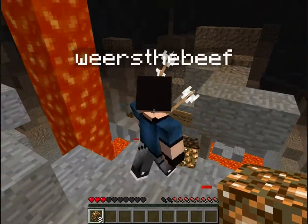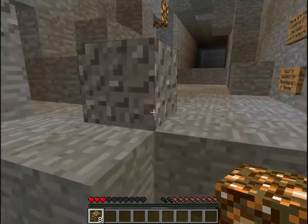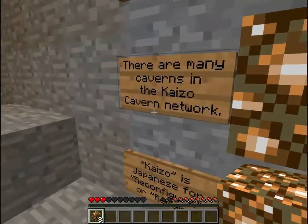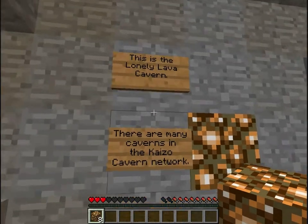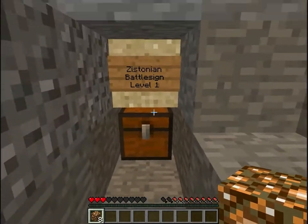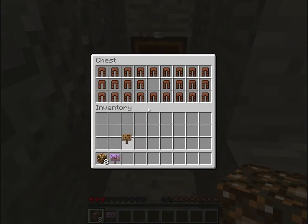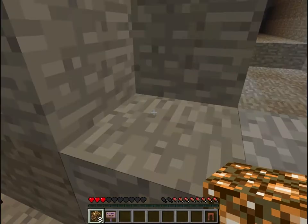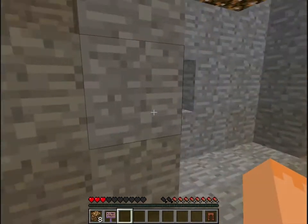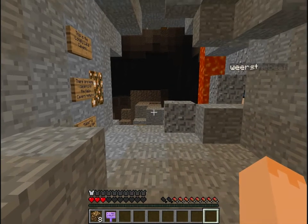Hey look, coal! Isn't prospecting really cool? It certainly is. It says 'perspective' so I can't read either. Oh hey, this is the 'lonely lava cavern.' There's a battle sign — a sign with like knockback on it and pants.